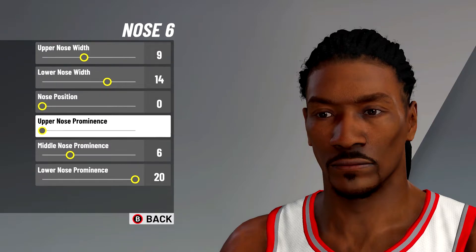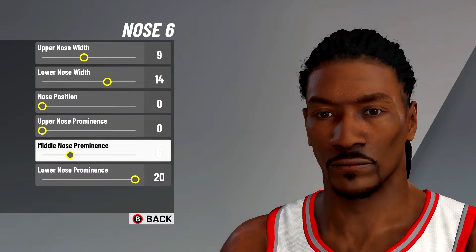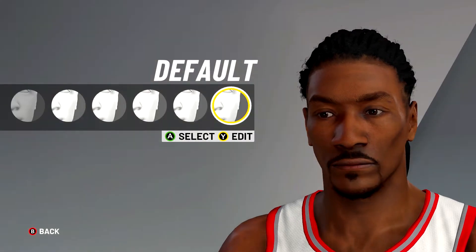Next, select nose number six. Set the upper nose width on nine, lower nose width on 14, nose position on zero, upper nose prominence on zero, middle nose prominence on six, and finally lower nose prominence maxed out on 20.